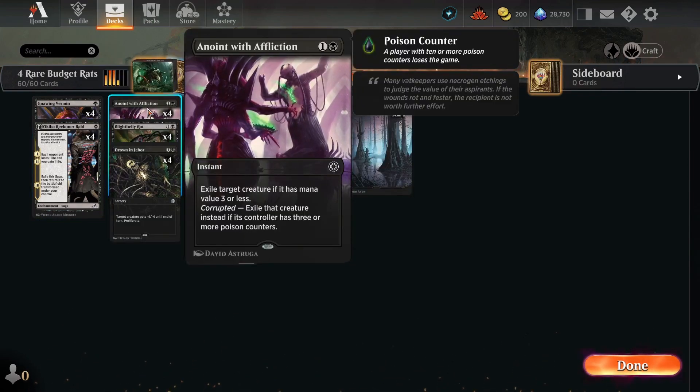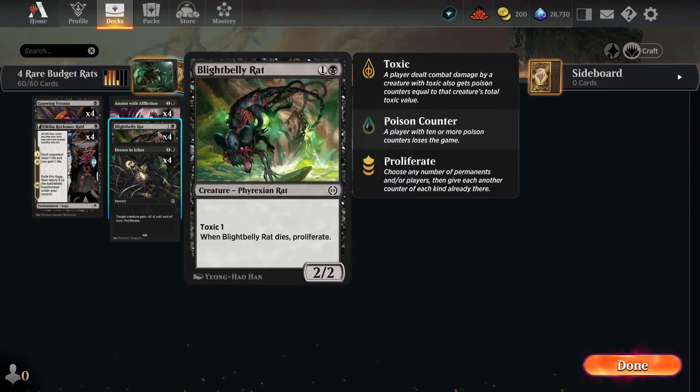We're playing four copies of Anoint with Affliction. In this deck, most of the time it's two mana to exile any creature. We also have four copies of Blightbelly Rat.